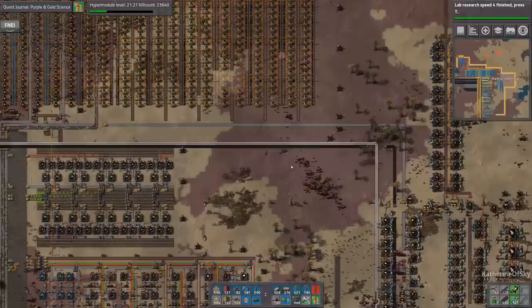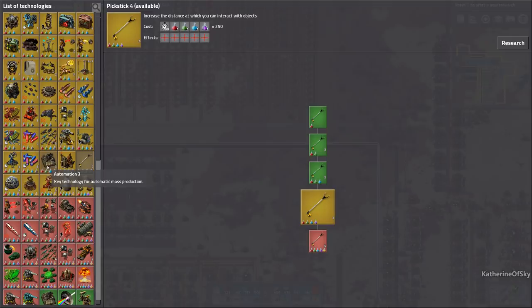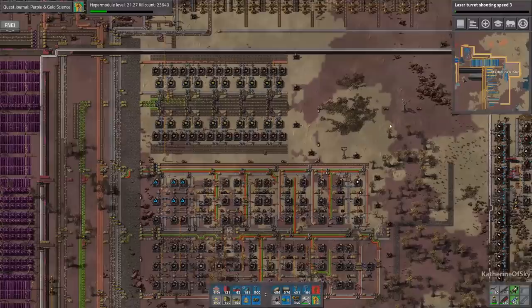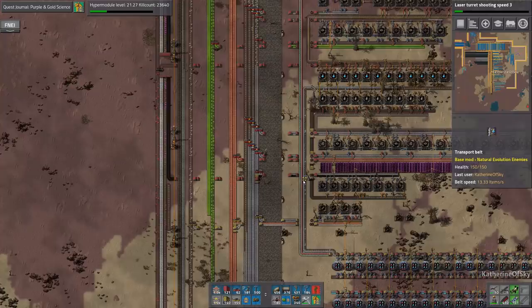Let's get the research pick. Laser turret shooting speed — yeah, we'll take that. It's going to push them even further out, but that's all right. It's quite a nice color of purple there. Our iron is getting so sparse, horribly, horribly sparse. I should really pick up a couple other refineries to get that other stuff going.